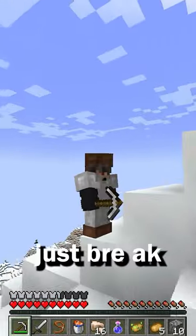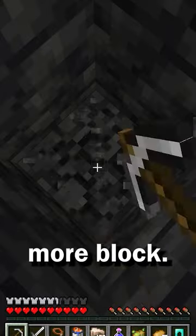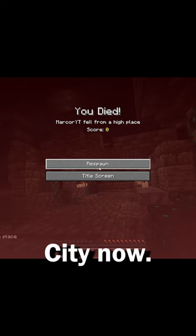Once you find a huge mountain, you simply just break Minecraft's most important rule — dig down. Just one more block and would you look at that? Oh, I'm dead now. Well, hey, at least you know how to find an ancient city now.